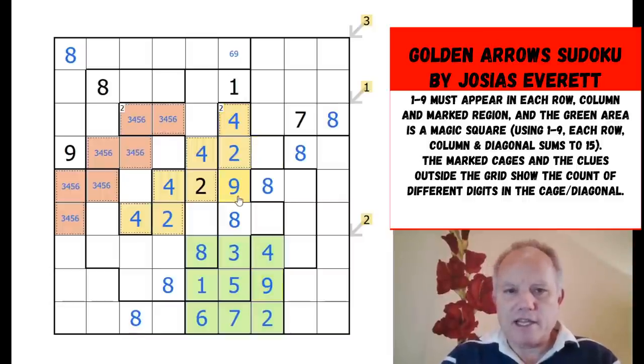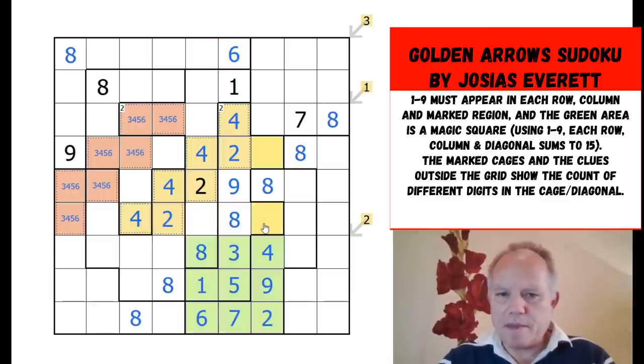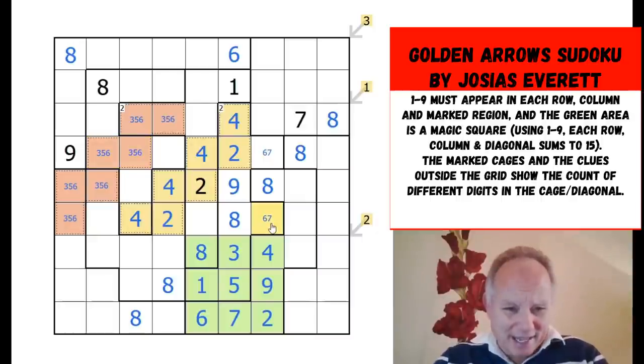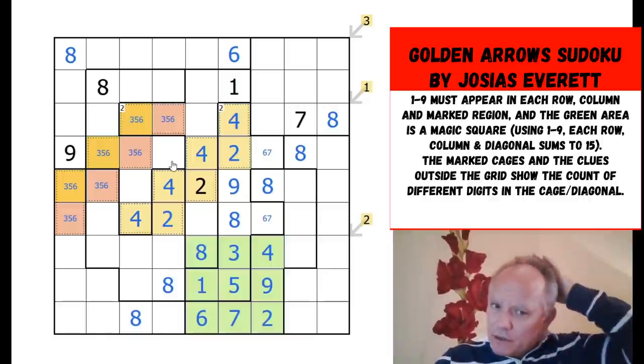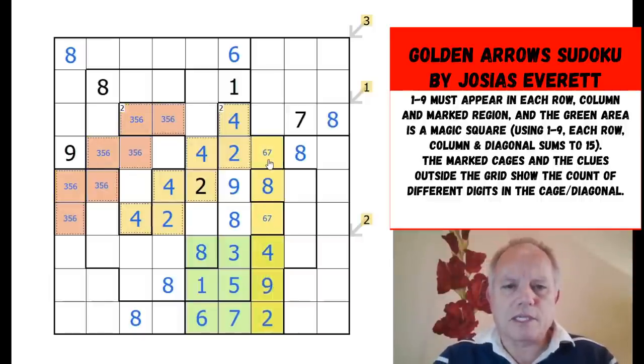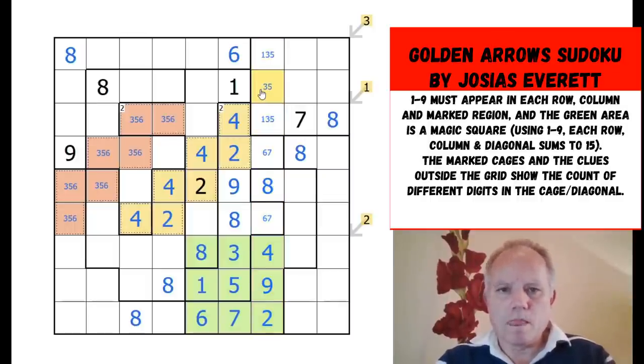Now this cage: four is clearly no longer possible because of all these fours — three, five, or six. Six has got to be in one of these cells, but be careful — if six was there we couldn't have a six in either of those cells and neither of the digits in here could be six. But if six was here, six could still sit in those cells, so I can't quite rule that out. Let's do something else: regular sudoku — two, nine, four, six, eight, seven up there. These are one, three and five as a triple.